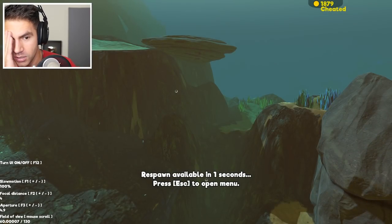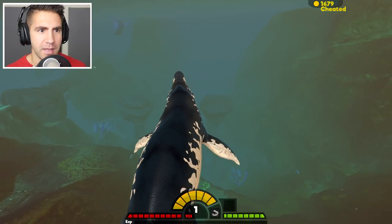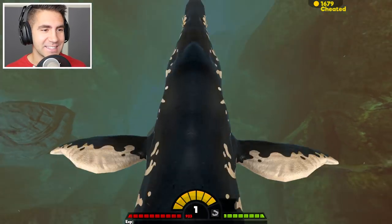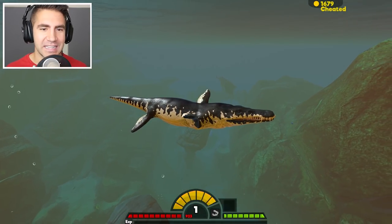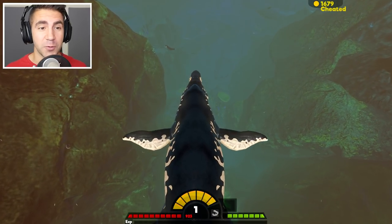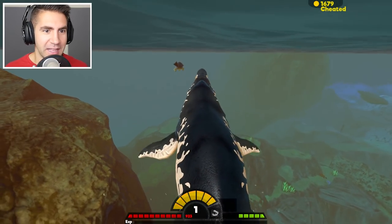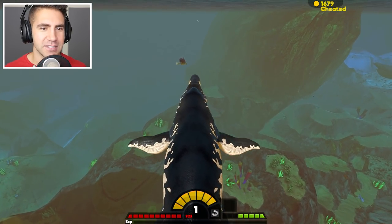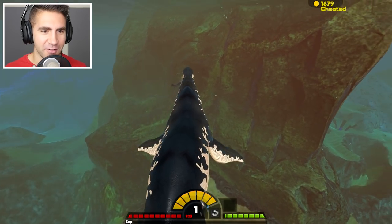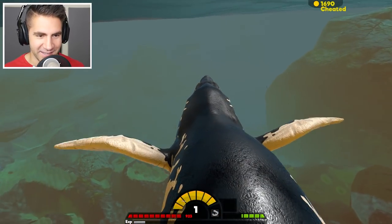That was level 11 — one bite was all it took. I think those whale sharks were hanging out next to the Megalodon on purpose. After we got past level one to level two, it seemed like leveling up was a little bit easier. We got to level 11 pretty quickly. Maybe it just takes a little longer to hit level two. Give me that seal — look at it, it's got like two tails, it's a sea leopard or something. Two bites and he's dead.